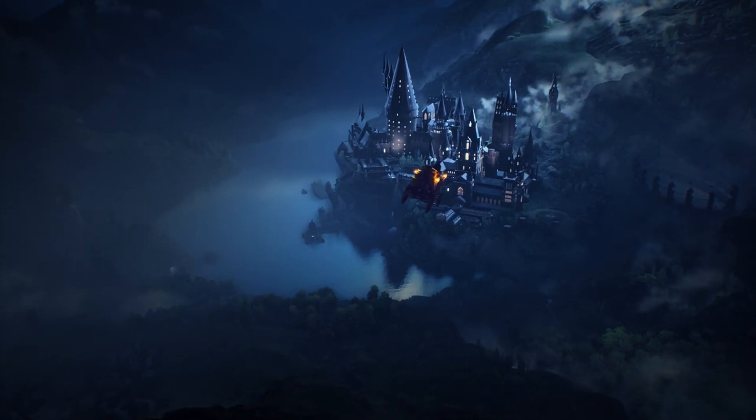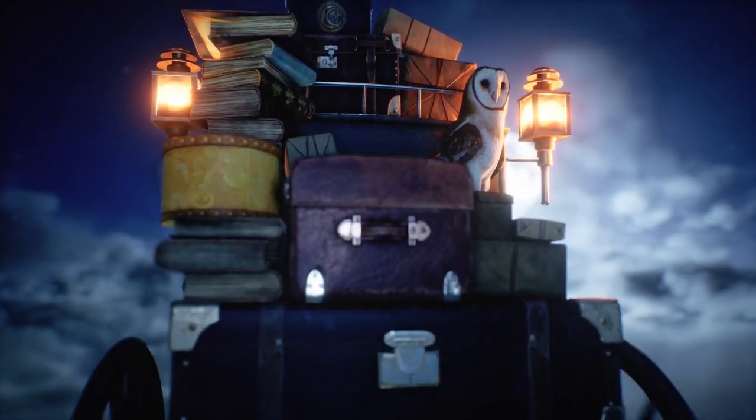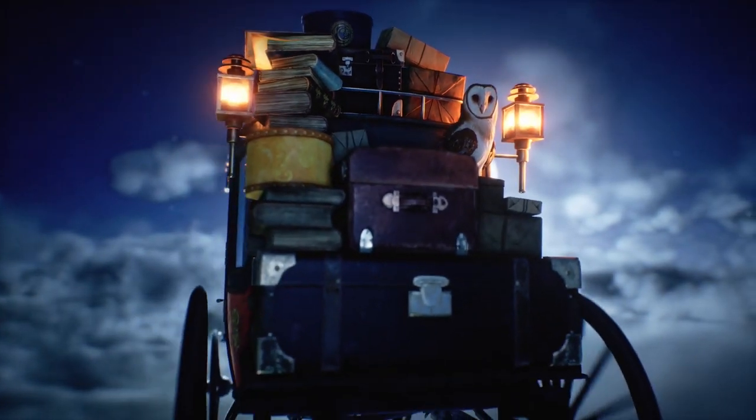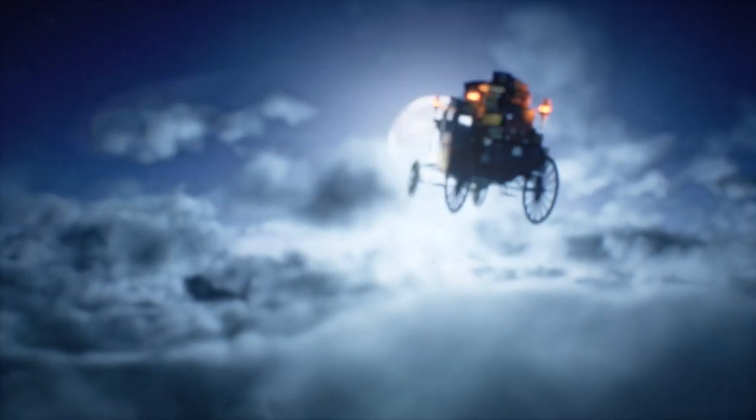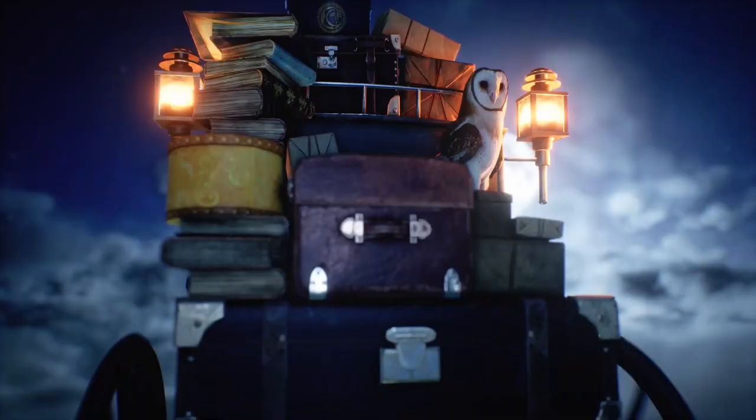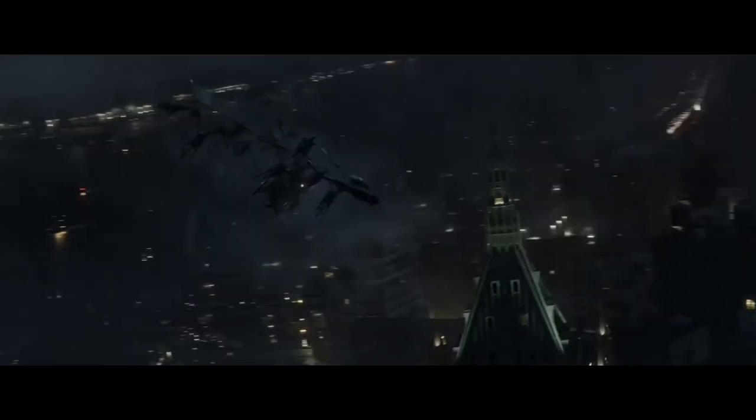So we're already pausing at the beginning because the first thing we noticed is a barn owl. Obviously owls are iconic in the Harry Potter series and it's such a strong point to start out with. From beyond this, we can see some old-fashioned luggage on a carriage, so we know it's going to be older than the Harry Potter book series which takes place in the 90s. We've also seen a flying carriage like this in Fantastic Beasts: The Crimes of Grindelwald. This leaves us wondering, is this how first-year students arrived?